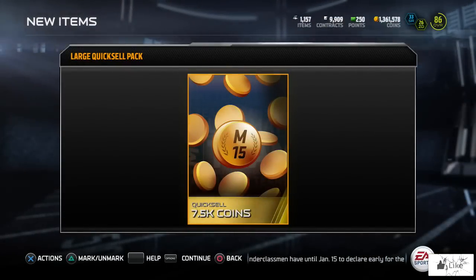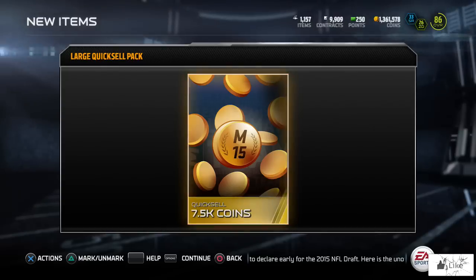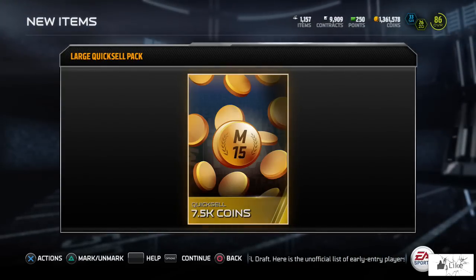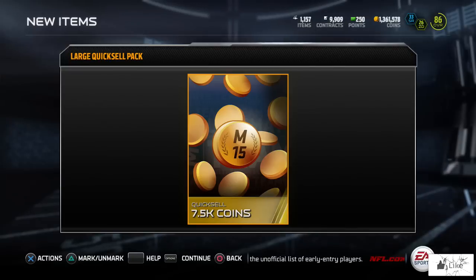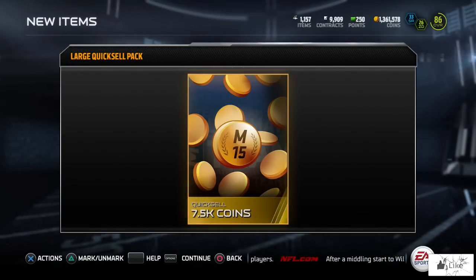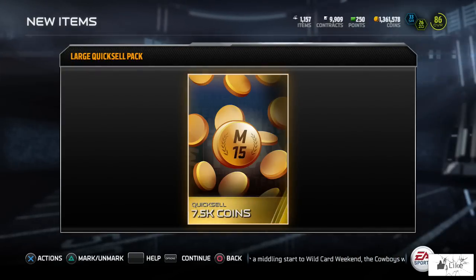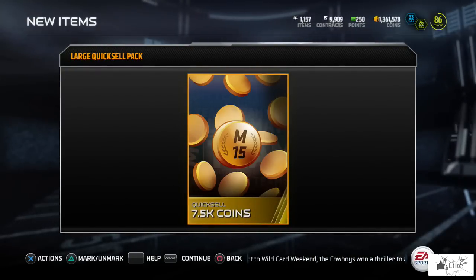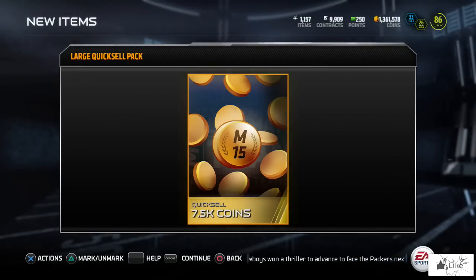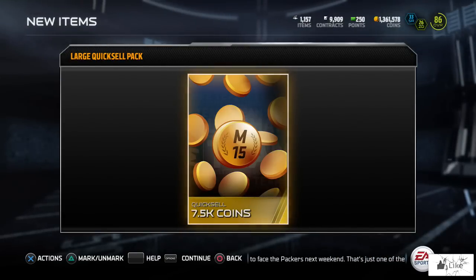Our very first large Quicksail pack in Madden 15 for 2015 is going to contain a grand total of 7,500 coins, so I get one free pro pack courtesy of Ultimate Team. That's actually pretty decent compared to what I normally get. I was hoping to pull something like 50k, 75k, or 100,000 coins, but 7,500 coins is a lot better than what we ended 2014 with.